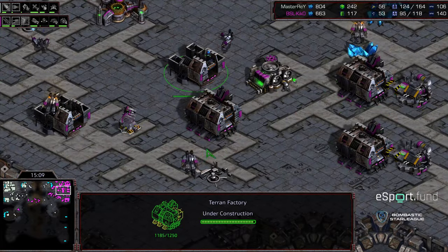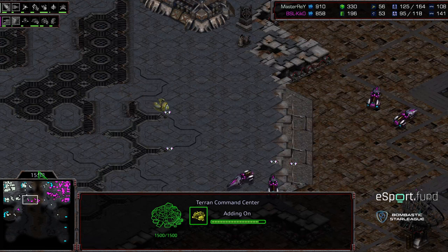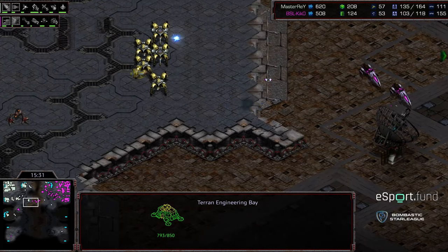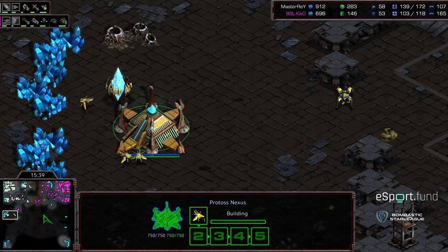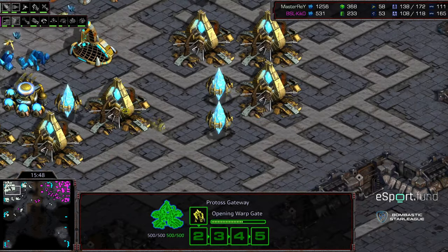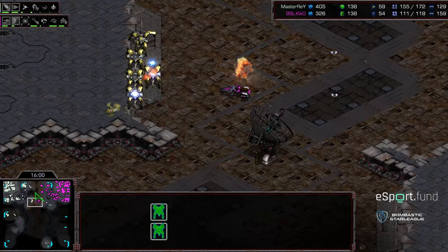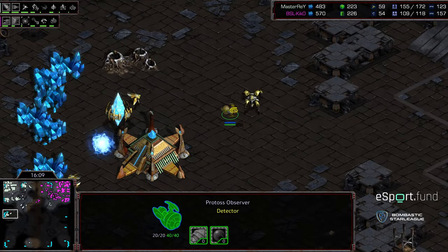Kiko going up to seven factories, which feels very late for additional factory count overall. Master Ray with a big supply lead and decent economic lead, dragoons starting to press forward. A vulture in the midfield might pick off probes — probes being built on location. Master Ray scouting to make sure no additional expansions are hidden. He's in gateway mode — hasn't plopped many additional gateways. Possibly delayed by saturation issues, floating a lot of minerals. Starting to mount a pretty sizable army — 40 supply lead is huge.